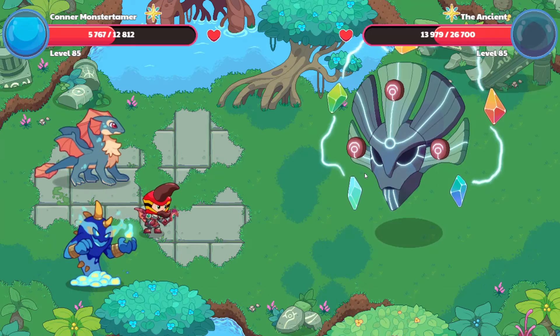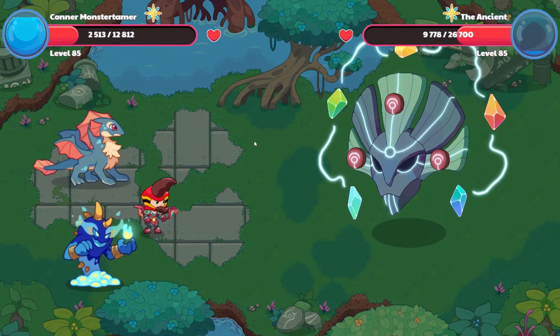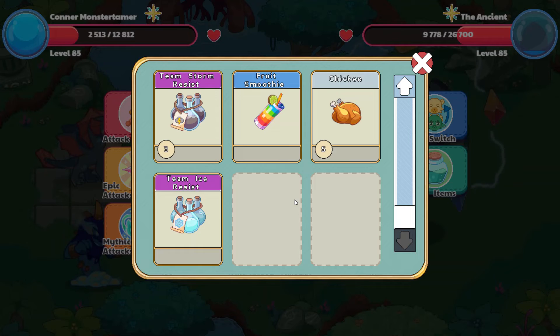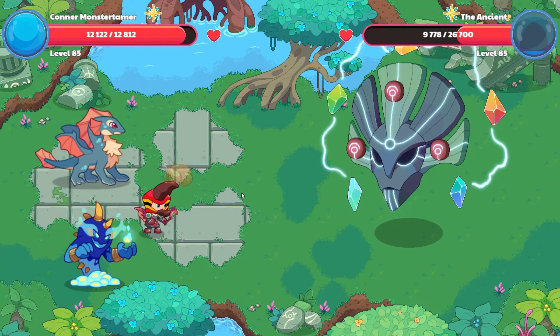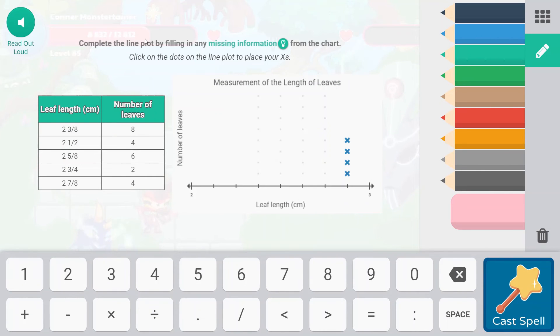We're coming in for another 4,000 damage — that's good. It's time to eat some chicken. We're going to leave the pizza for now and get our chicken — that's 75% hearts, which should get us through this battle. Falling Star Smash. Complete the line plot by filling in any missing information from the chart. At two and three eighths there are eight; at two and a half — which is four eighths — there are four; at two and five eighths there are six, which is two more than four; and at two and three quarters there were only two. Line plots are pretty fun — I enjoy them.